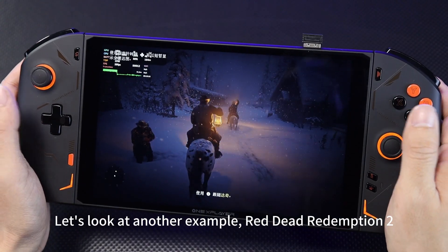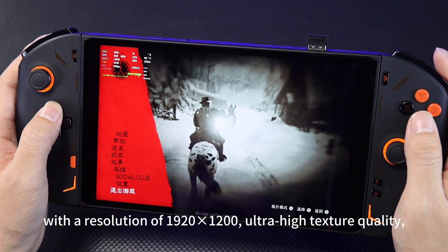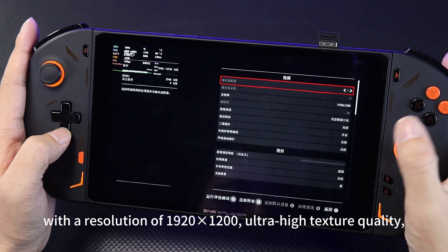Let's look at another example, Red Dead Redemption 2, with a resolution of 1920x1200 and ultra-high texture quality.